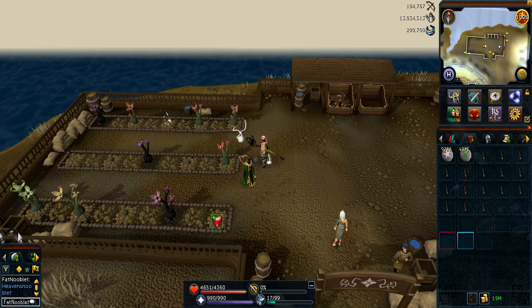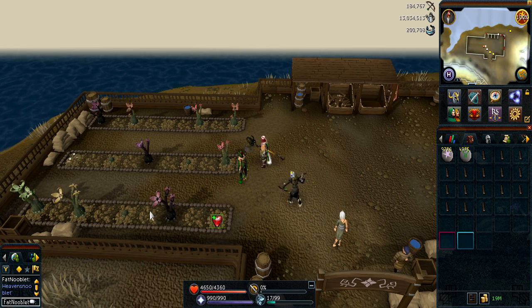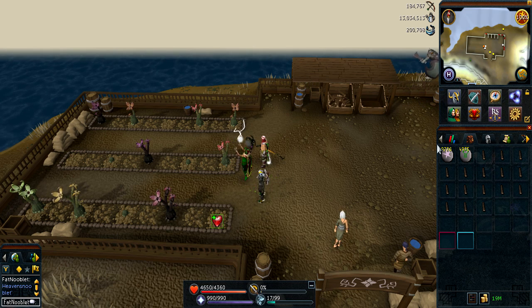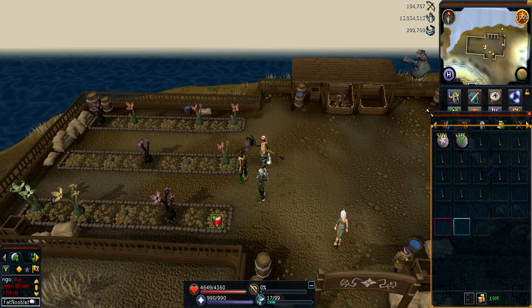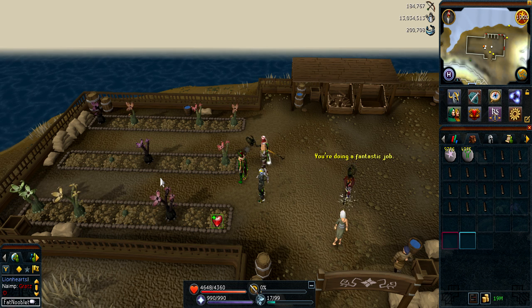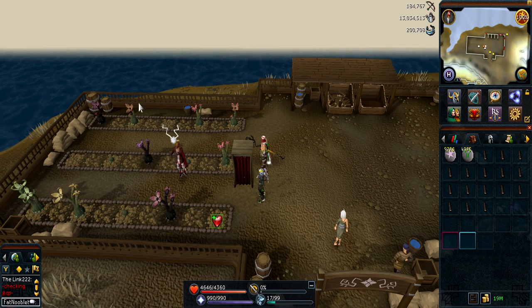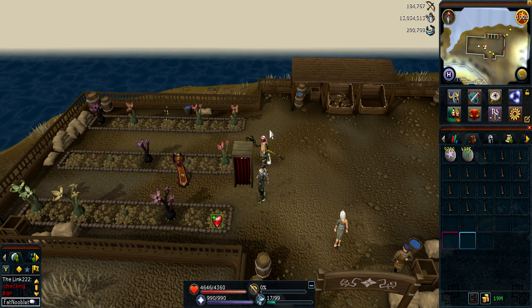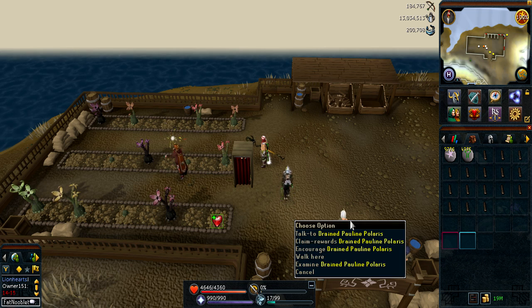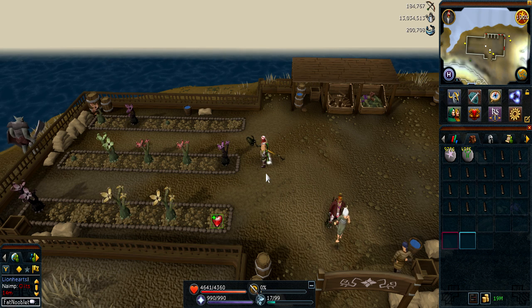You might have wondered what's up with my interface — all my chat and everything is gone. The reason for that is so I can see almost everything on screen. Zoom out as far as you can and that way you can see everything really well without rotating your camera. The spot I'm standing at — one space east from the middle farm patch — is the perfect spot for Livid Farm, because you can reach the patches and do Energy Transfer for the chillax method.